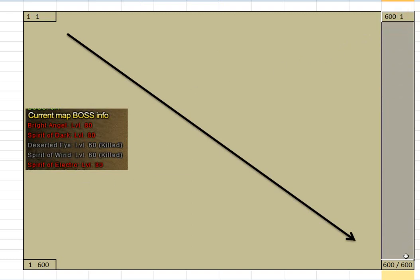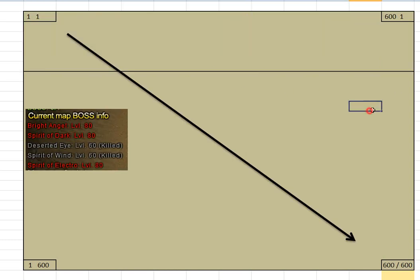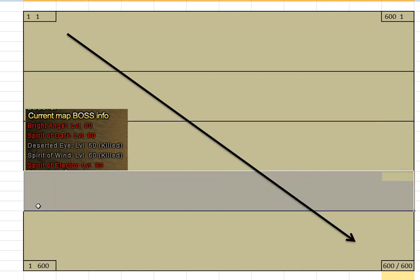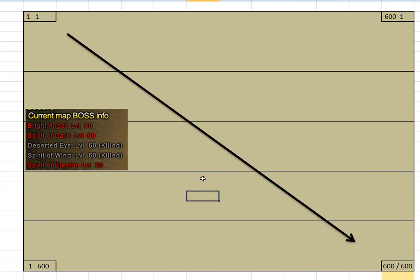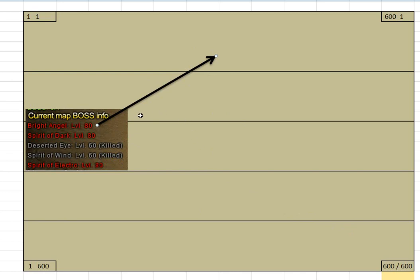You divide the map into five parts. I've got about 26 rows here, so it's about five to six rows each. This gives us sector one, sector two, sector three, sector four, and sector five. You divide the map horizontally like that. The first boss will be in the top section, the second boss in the second section, the third in the third, and so on.